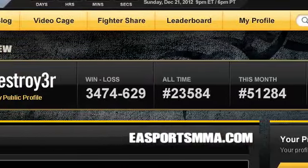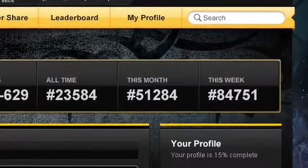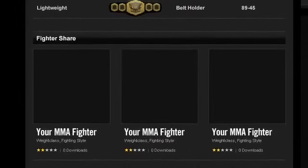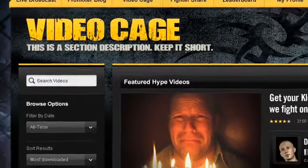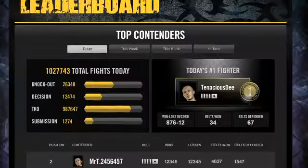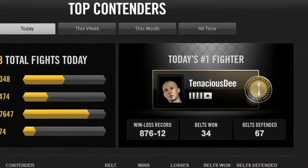Our website is a true portal to the game and features your online stats with details on your leaderboard positions, recent fights, Strikeforce Championship status, and fighters you have shared on Fighter Share. Your highlight videos and hype videos are prominently displayed for the entire community to check out on your profile and in the video cage. Browse the leaderboards and scout the all-time, monthly, weekly, and daily best fighters in the world.